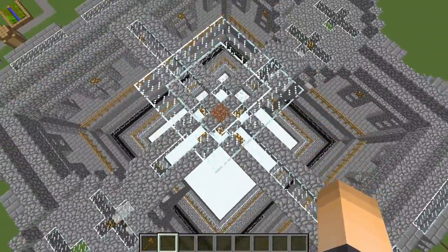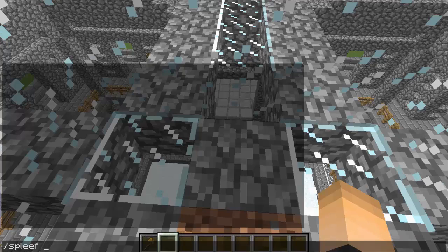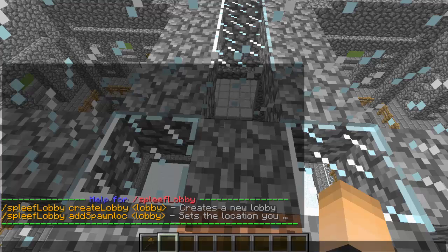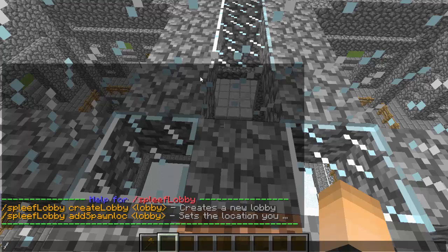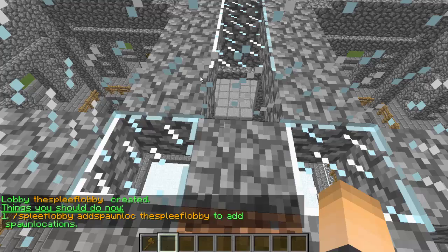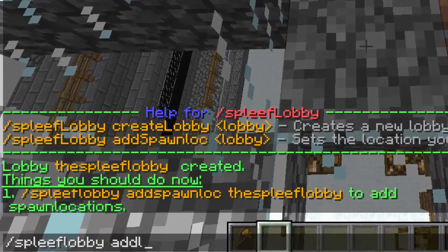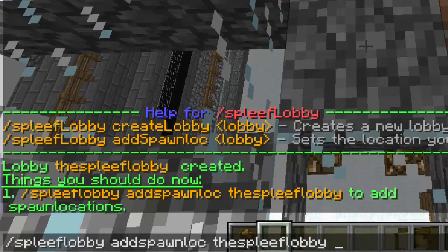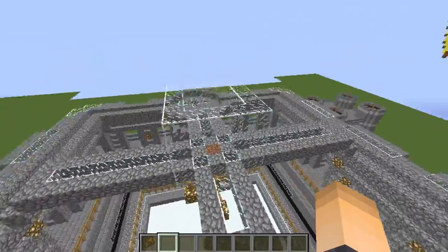Next we want to set the lobby location — this is the waiting lobby. After clicking the join sign, players will be sent here to wait for others to join. Type `/spleef lobby ?` to bring up the two commands we need. First, create the lobby and give it a name: `/spleef lobby create lobby` then a name — I'll call mine 'the spleef lobby'. Then we add spawn locations for it. Because my arena holds six, I'll add six lobby spawn locations using the command `/spleef lobby add spawnloc` and then the lobby name, repeated six times to match the six spawn points.